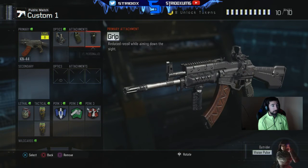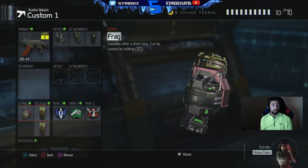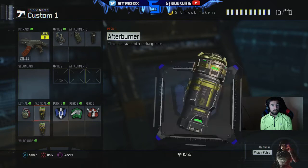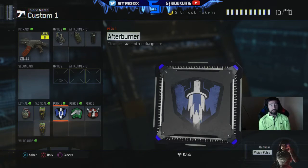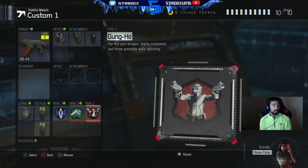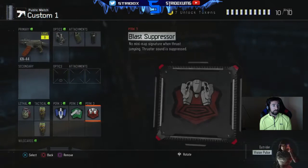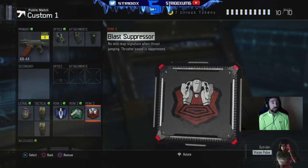Right now I only have the reflex and grip attachments. I don't use any secondaries. I have a grenade and two concussions. I have Afterburner which makes thrusters recharge faster, Fast Hands which lets you swap weapons faster and aim faster after sprinting, and I also just equipped Blast Suppressor — when you jump around the map you don't show up on radar.